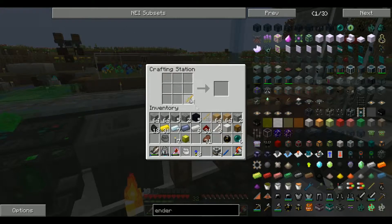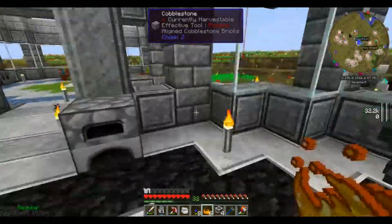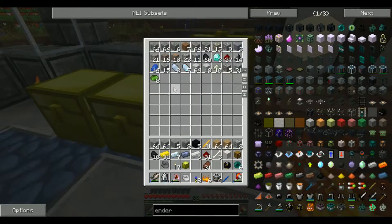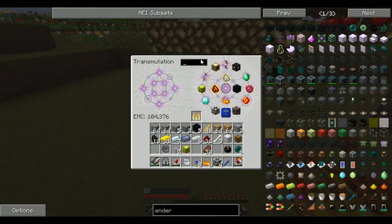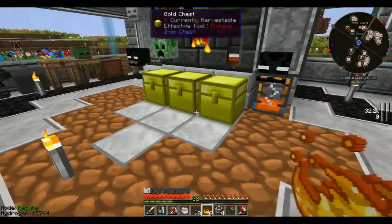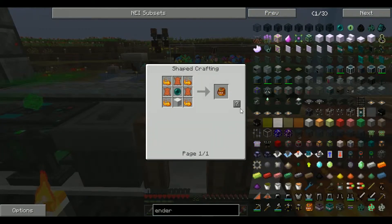Let's make one of those and also an ender pouch, which we need blaze powder and leather for. I think I have leather programmed into my system. A bunch of this is from the other quarry I ran, so that's doing pretty good. I need three leather — let's grab four just to be on the safe side. And there we are, so ender pouch.